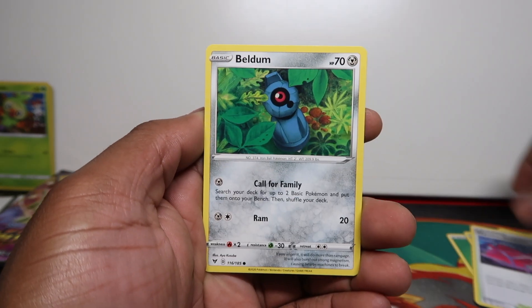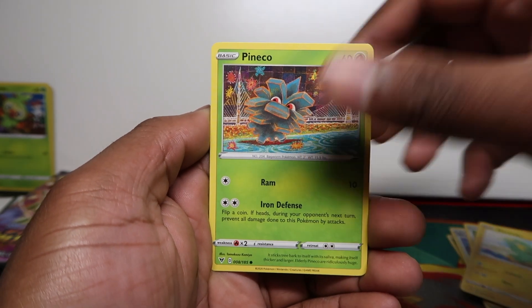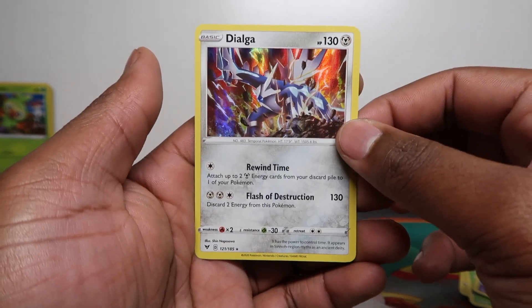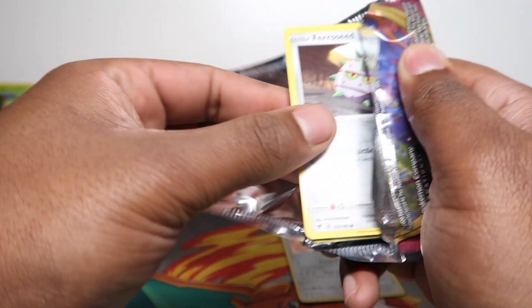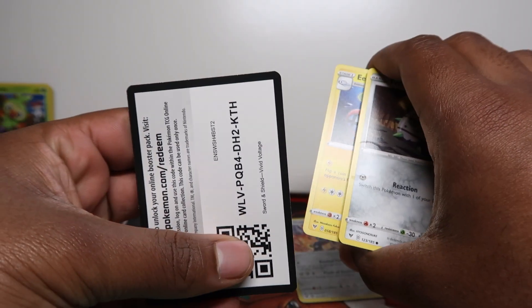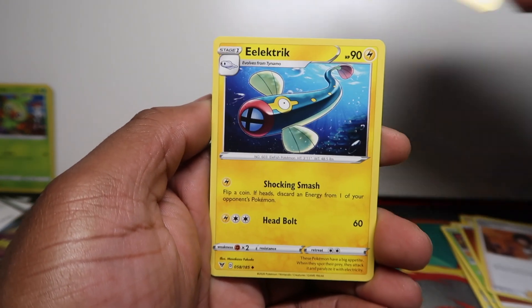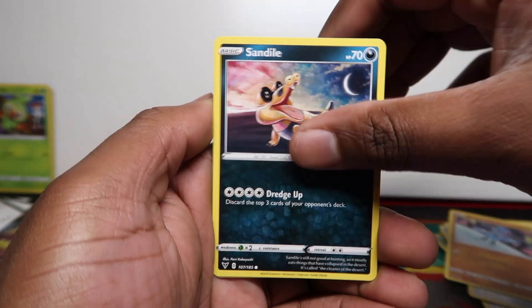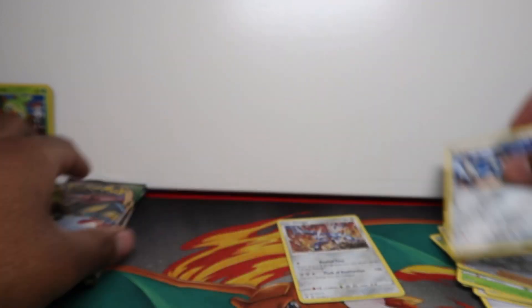The only card we pretty much need is the Alakazam full art, because we've pulled three or four of them but none had good centering. Oh — Dialga holo rare, not too bad. We also still need the rainbow Pikachu, because every single one we've pulled hasn't been in the best condition — the centering's been poor, left to right and bottom to top. We've got three in total. Alistar and Lucario in that pack — nothing too exciting.